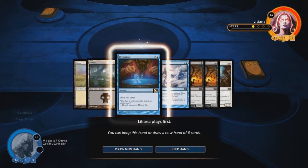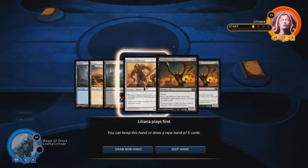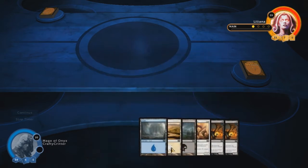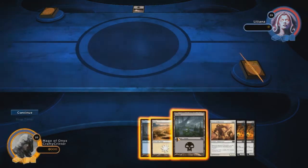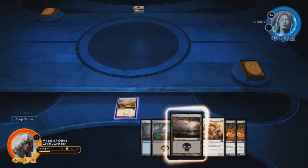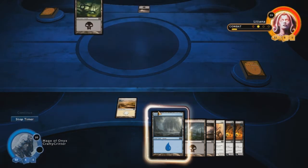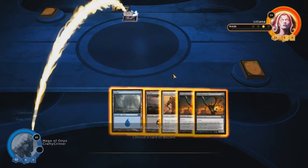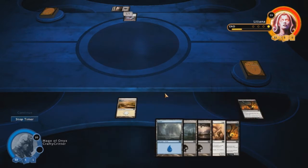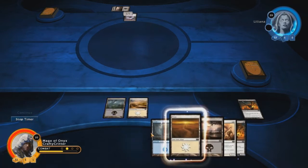Draw a new hand. Can't even catch a blue here. Yeah, that's good enough. I got each one of my colors, so I'm pretty set. I'm not talking much because I'm just upset with how this deck is built. I don't really have any other choices. I'm kind of forced into three colors. I guess we're dropping a bat.